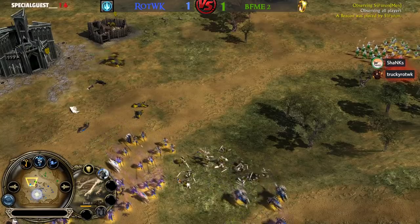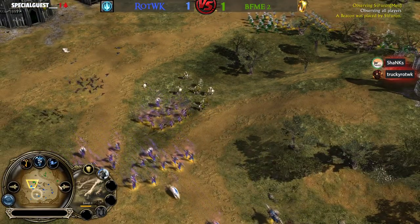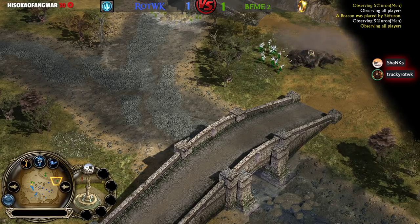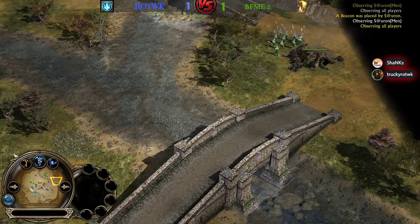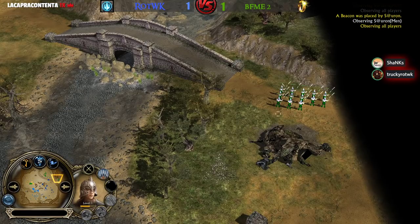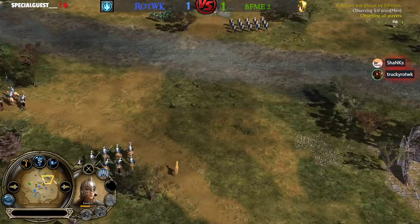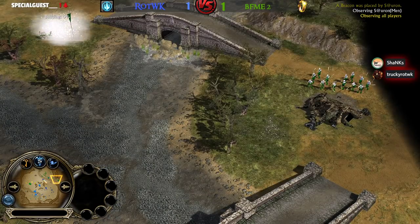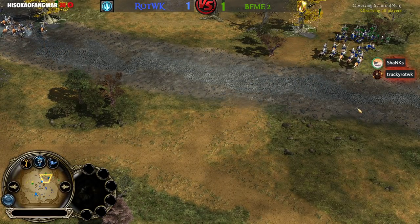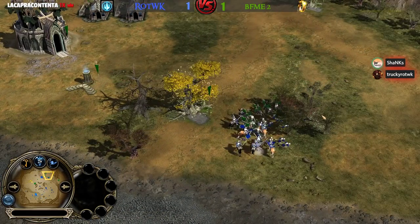Mephi has to send reinforcements to defend his ally but it might be too late again. They just retreat away from the rally called Lorien Archers. Sauron is building a well in Ecthelion's base so he can heal up his army and go again with an even bigger force. Ecthelion shows us he can play Rise of the Witch King if he wants to, even with a faction that doesn't exist in BFME2. Quite impressive gameplay from the BFME2 expert.